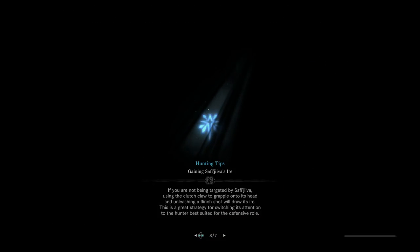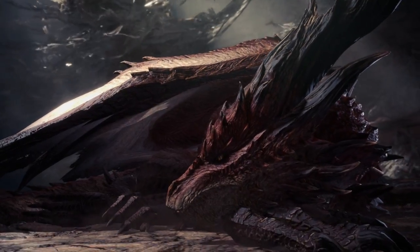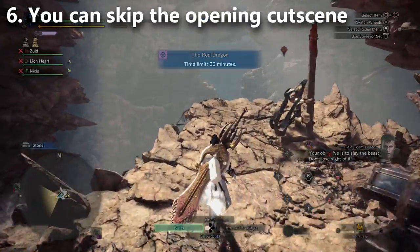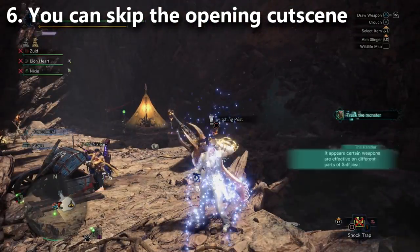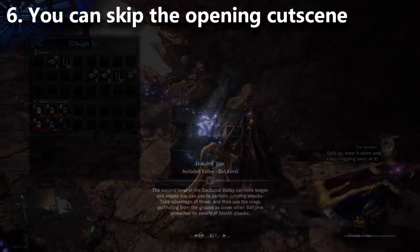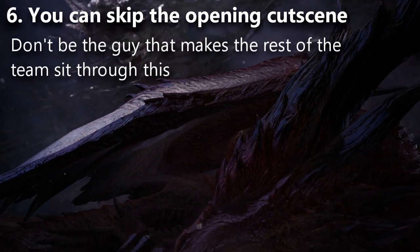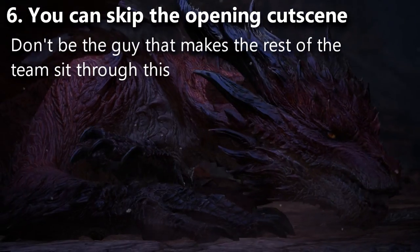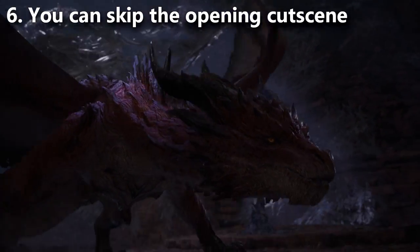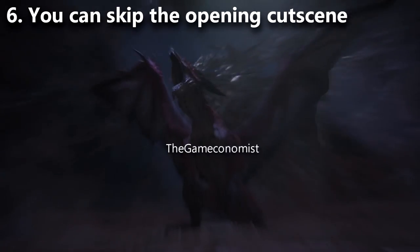Tip number six is one of those tips where you only notice it when somebody else doesn't know about it, and then it's the worst thing in the world. You can skip the cutscene at the beginning of the fight — hit the start button. All players need to hit start for this to work. Sometimes you get a player who doesn't click it, maybe not even knowing you can skip it, and it just makes me want to lose my mind.